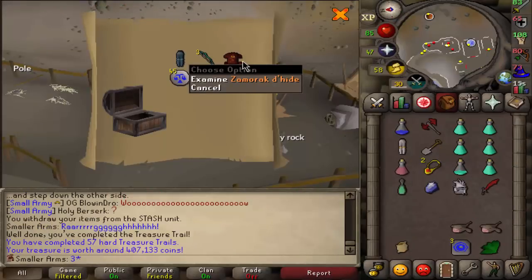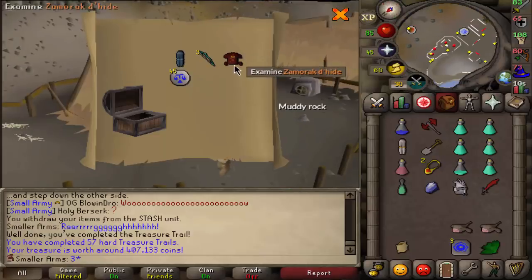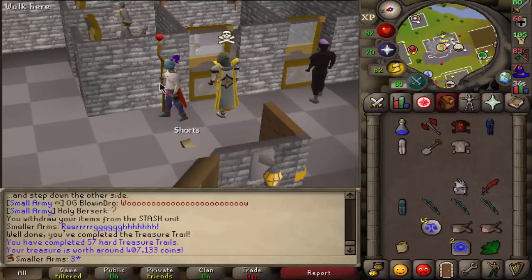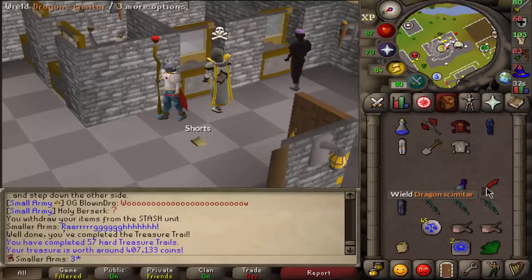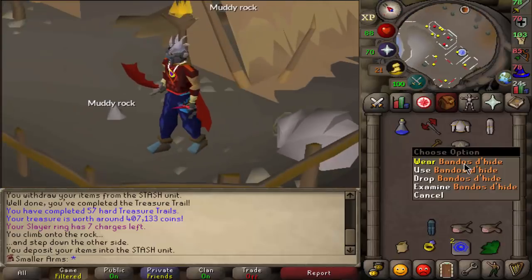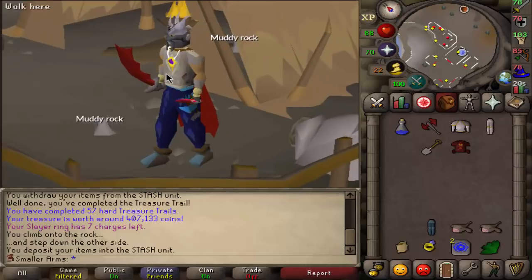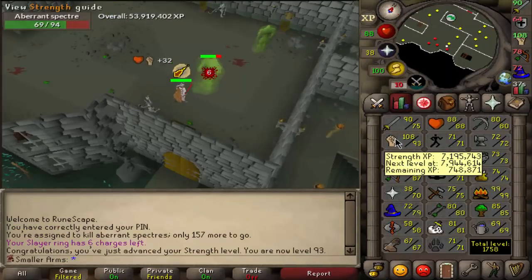A Zamorak dhide body — that's a really nice item, I'm pretty psyched about that! I accidentally teleported away from Jad without putting the stuff back in the tent, need to go put it back. But yeah, I like the Zammy dhide much better — it just looks so much better than the Bandos top, which looks really plain.